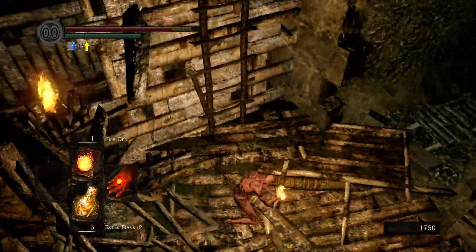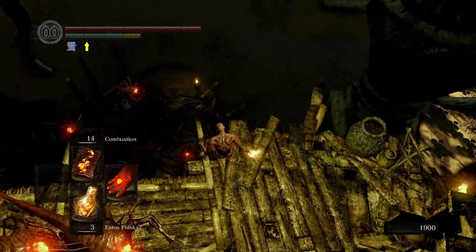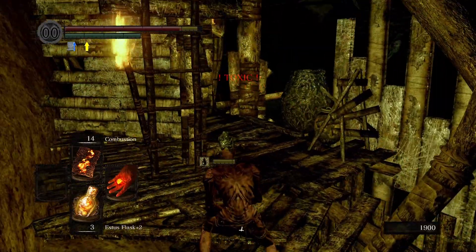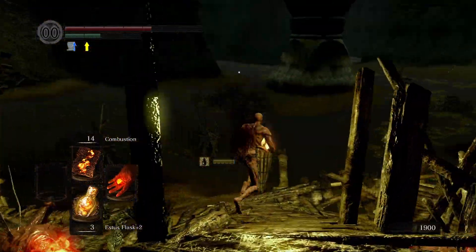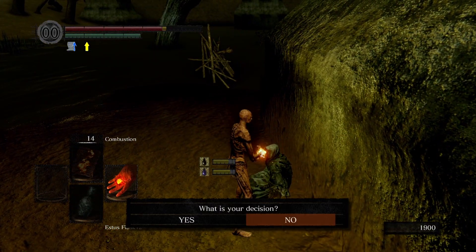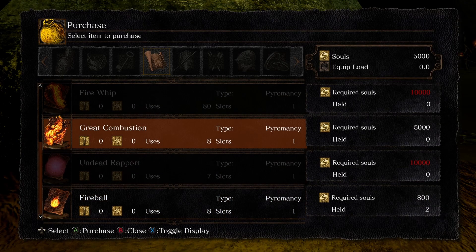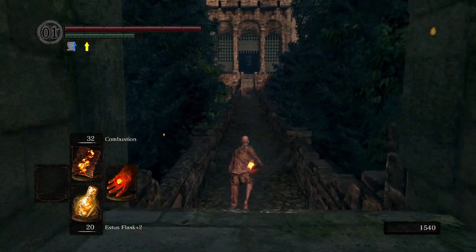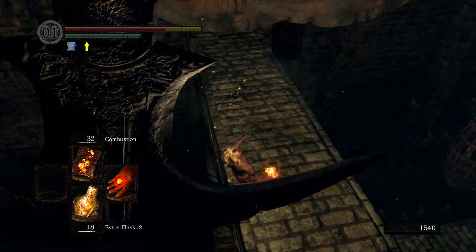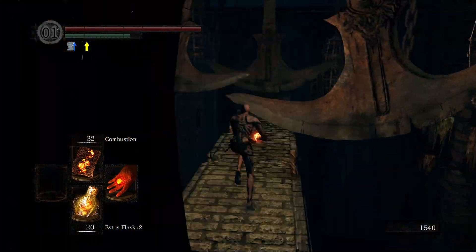Among other things, Power Within will deal 40% more damage from all sources. Yes, 40%, and it works with spells, weapons, everything. The downside is that it lasts for 100 seconds and we lose 1% of our total HP per second, but like, we can heal. At this point we upgraded the flame to plus 10, meaning that the Chaos Witch will spawn in the swamp and we can buy Great Combustion from her along with upgrading the flame even more. With the power of fire and inexperienced game balance in our hands, we can make our way through Sen's Fortress, and I still remember how to do that 10 years later.